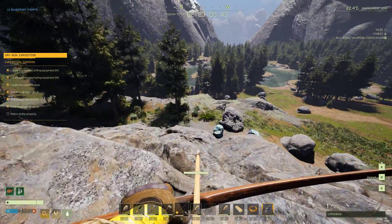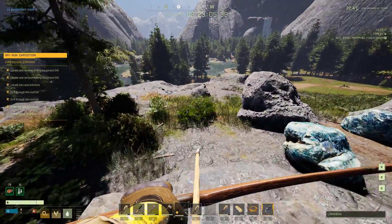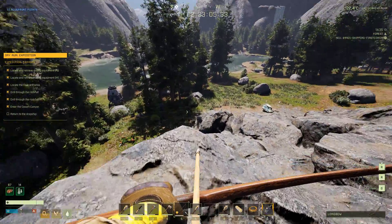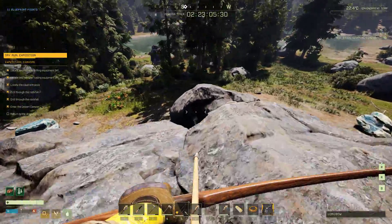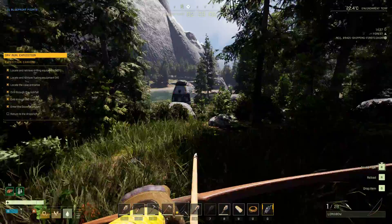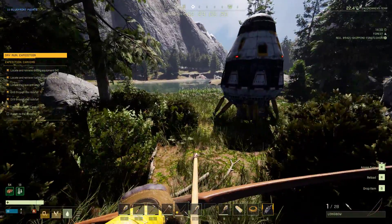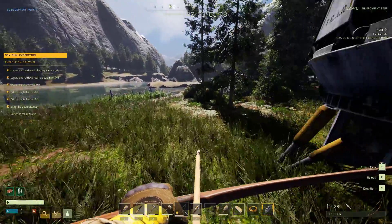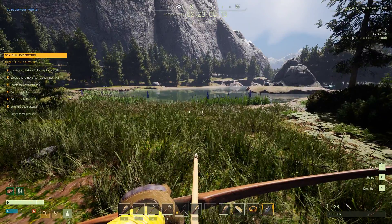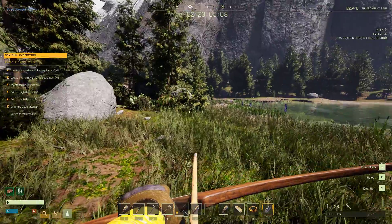DLSS — turn that off. And the image scaling and resolution sharpness for the GeForce Experience if you have that, turn that off. You can experiment with it after you get your graphics acceptable for yourself. But the DLSS, I'm pretty sure, had a big problem with my graphics card. Some graphics cards I hear it works great with. Some you've got to turn it off and back on. And some, like myself, just forget it — turn it off and forget about it.